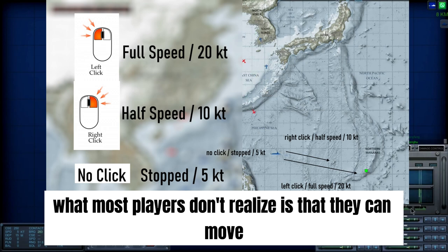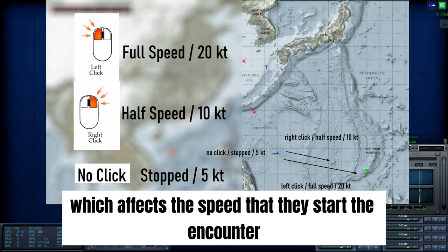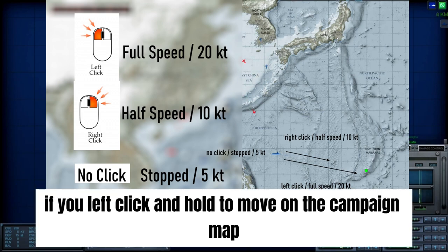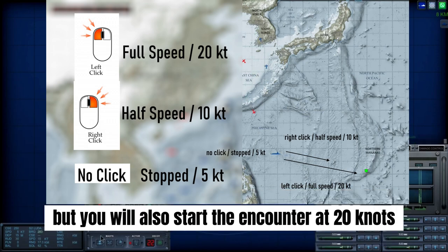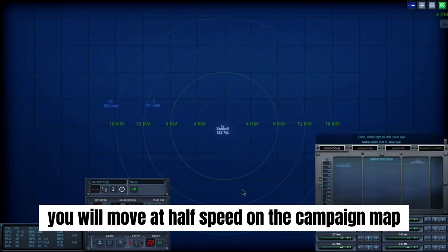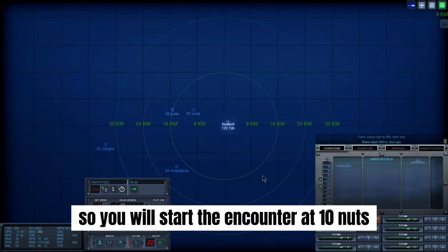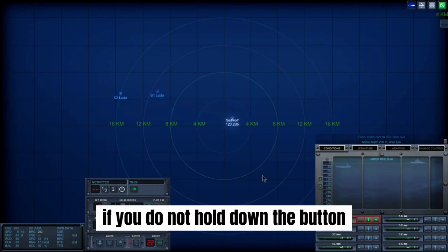What most players don't realize is that they can move at 3 different speeds on the campaign map, which affects the speed that they start the encounter. If you left-click and hold to move on the campaign map, you will move at full speed and start the encounter at 20 knots. If you right-click and hold, you will move at half speed on the campaign map and start the encounter at 10 knots.